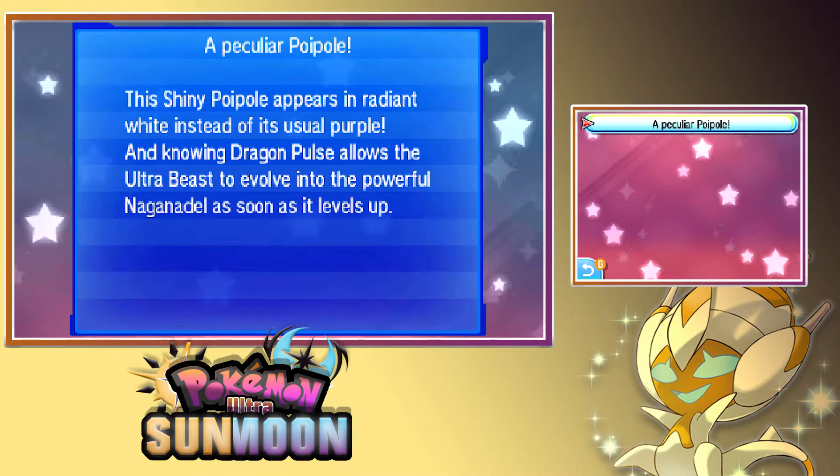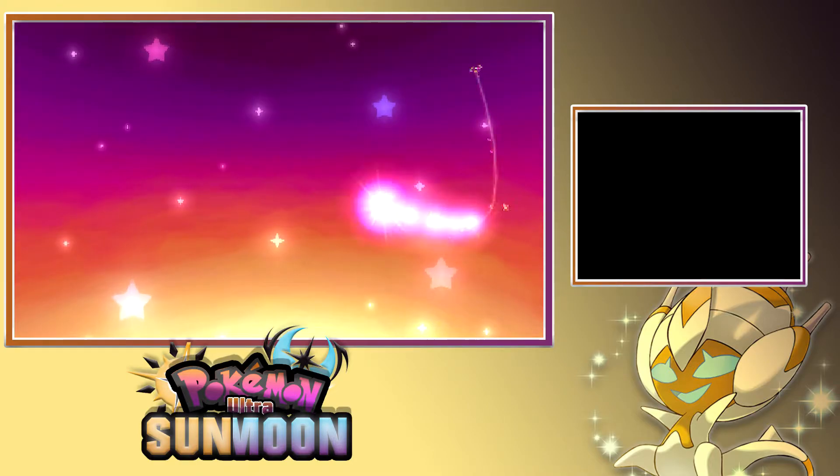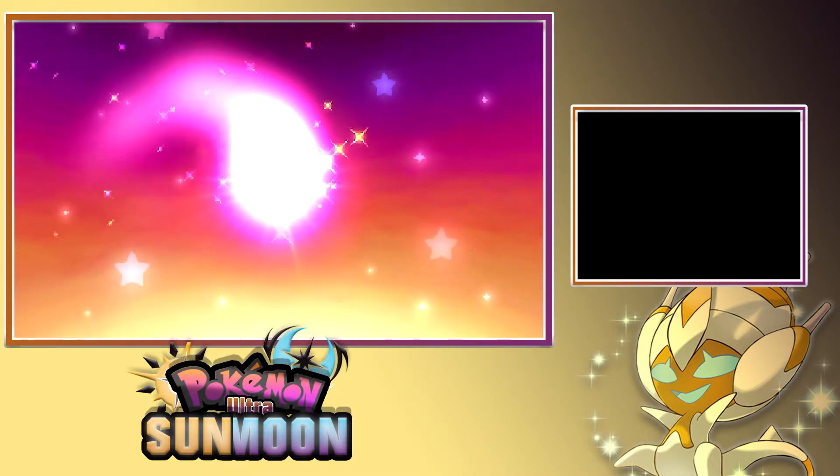This shiny Poipole appears in a radiant white instead of its usual purple, and knowing Dragon Pulse allows the Ultra Beast to evolve into the powerful Naganadel as soon as it levels up. Alright, cool! Alright guys, here it comes — shiny Poipole, guys! It's on its way!